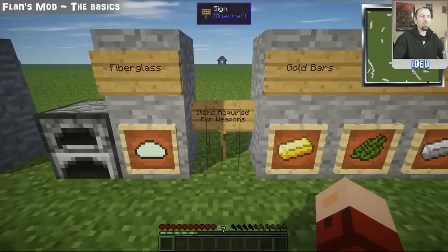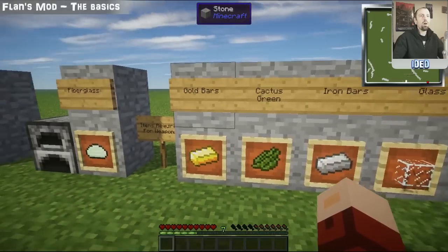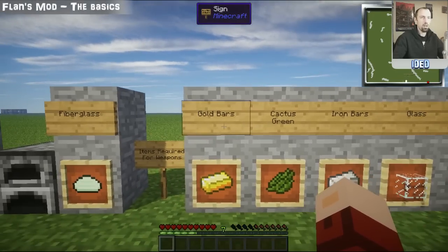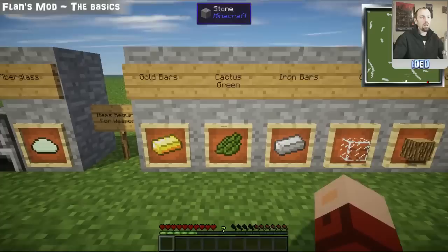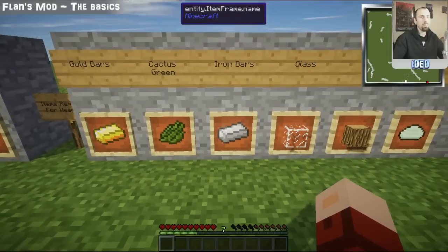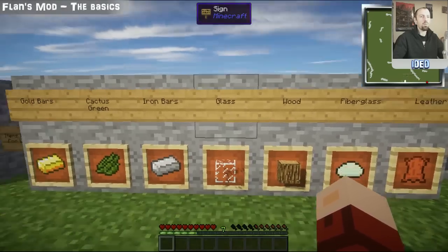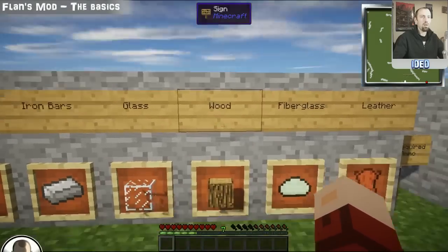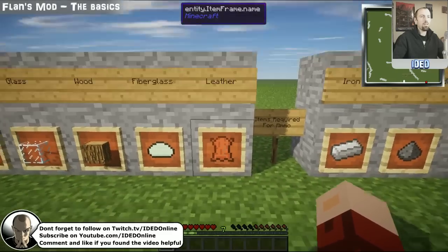Next, you're going to get some items to make your weapons with. Here's a wall of all the items generally required for every type of gun: gold bars (only used for one gun), cactus green (used for a few different types), iron bars (the base component of pretty much every weapon — make sure you've got loads of iron), glass, wood logs (not planks), more fiberglass, and leather for certain ones.